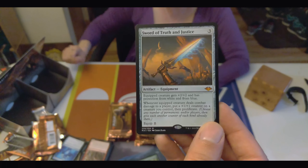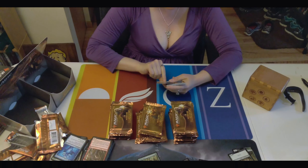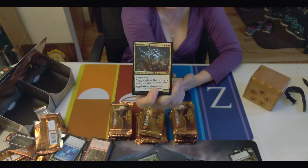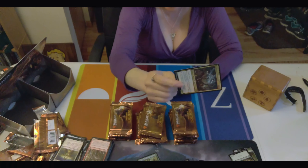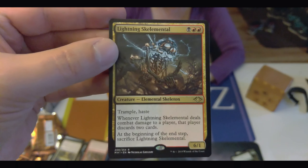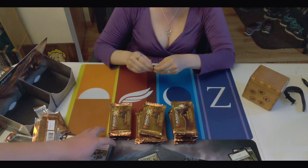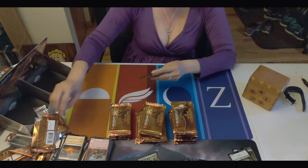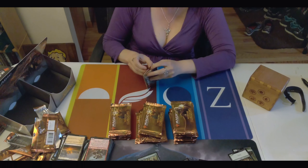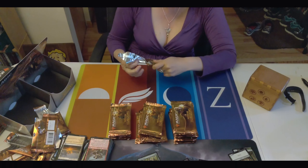Sword of Truth and Justice. Lightning Skelemental — that's a great name, good job whoever came up with that one. So the sword is our first mythic. Lightning Skelemental — it's like the Sharktocrab. There's been some really good names the past few sets.